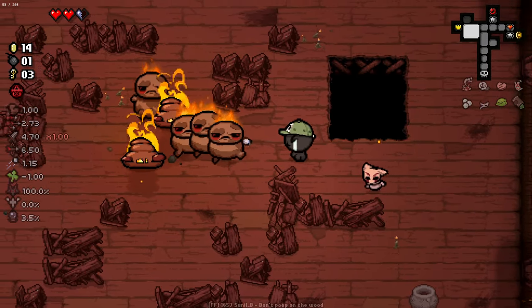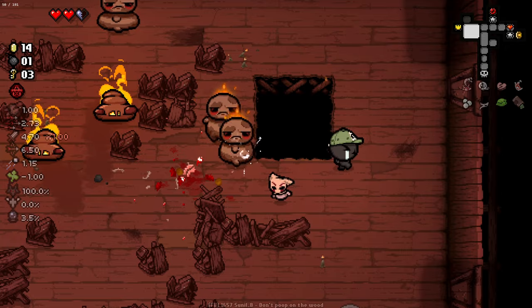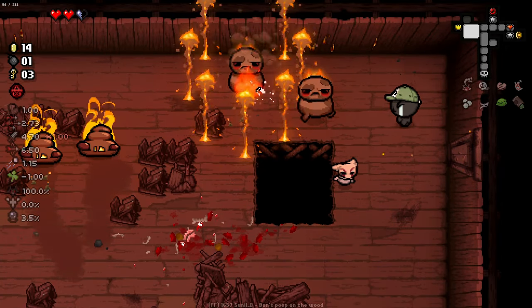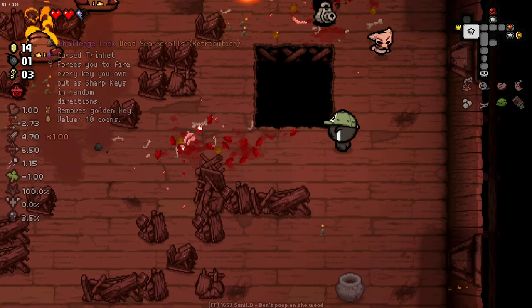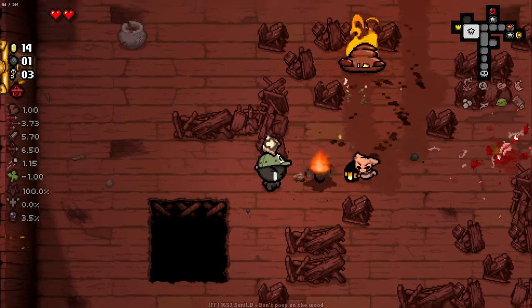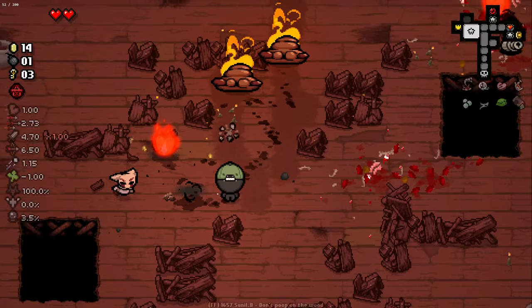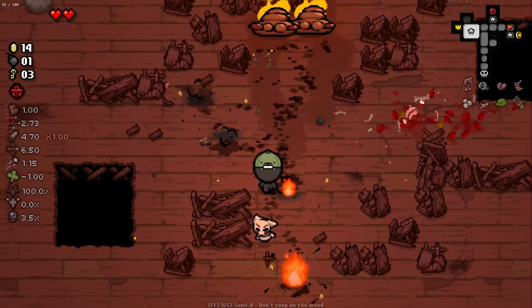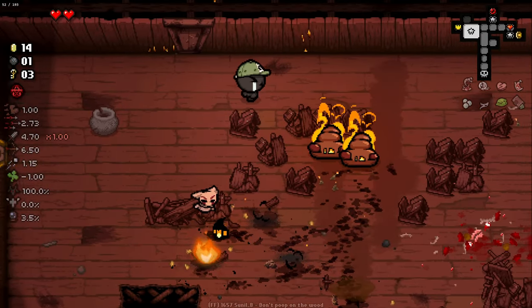Removes golden key — that's just not worth taking because we then can't get into the shop. These enemies are kind of everywhere at the minute and they're really awful. Look how fast that poop moves, and by the time I take care of the poops there's another dude chasing me.